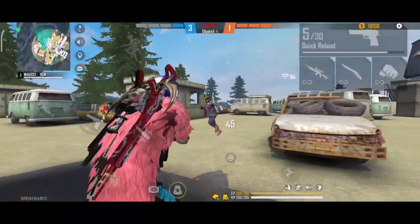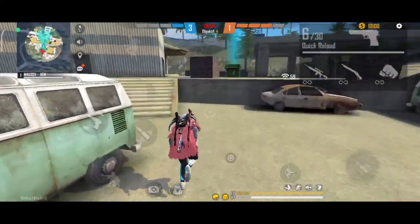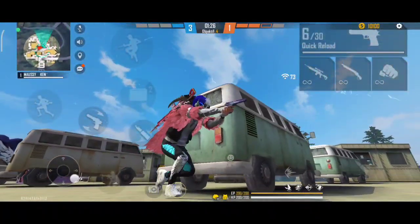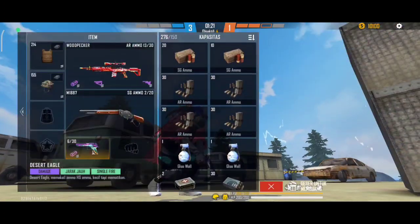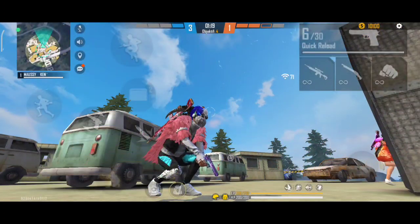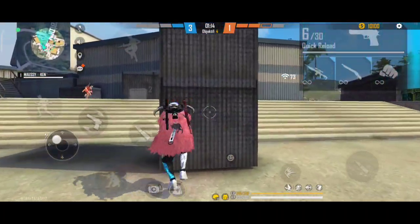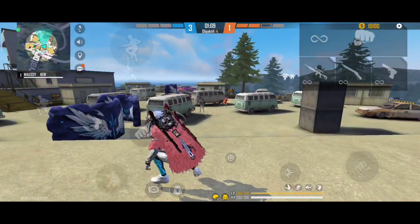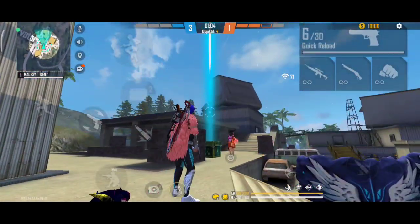Senjata buat pepeng shot di CR paling enak apa? Paling enak menurut gua desert eagle. Karena di desert eagle ini damagenya besar, kalau kalian masang glual itu enak banget, ringan guys daripada senjata lain. Skin gua ini nambah rate of fire. Kenapa rate of fire itu penting untuk pepeng shot? Karena rate of fire itu membantu meringankan ketika ngedrag.